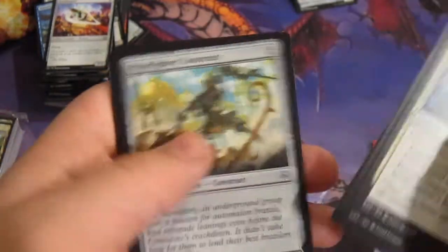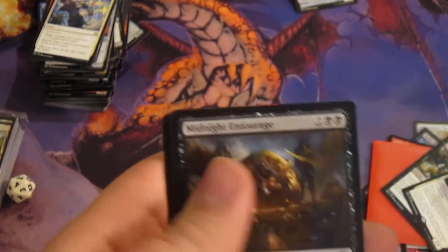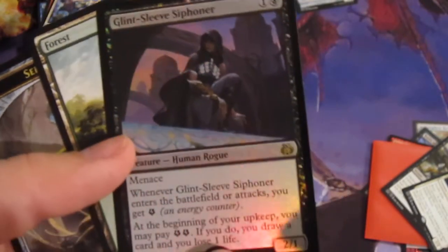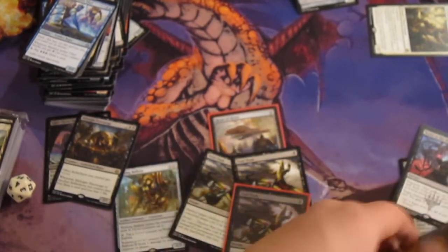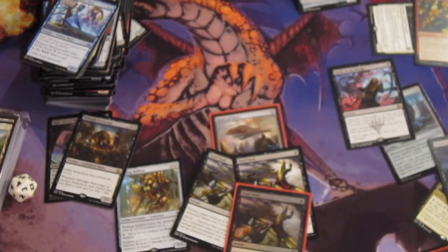Put in the comments what you guys think we're going to get. Shielded Aether Thief. Enraged Giant — cool card. Reverse Engineer. Midnight Entourage. And a foil rare — what is going on? We've had a foil in almost every pack. Glint-Sleeve Siphoner. A lot of black cards here, something's going on. Something is just not right here, guys. This is a very valuable box, I'll tell you that.